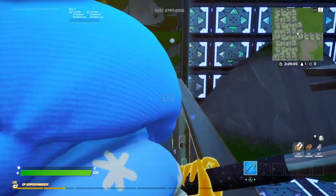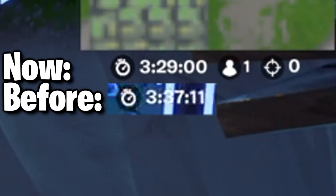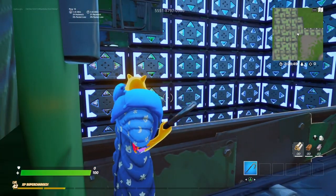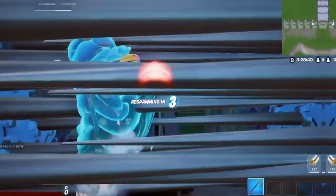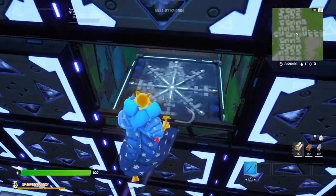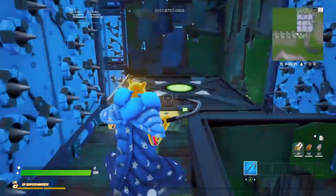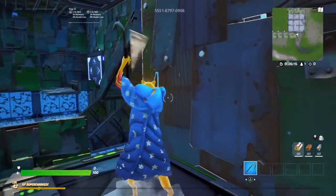Oh my god, I finally got it. Look at the time now and compare it to what the time was when I first entered this level — that's how many minutes it took me to get it once. Now let's hope I don't mess this part up because it's super easy to mess up. And if you mess up, you've got to do the bouncer room all over again. Yes! Oh my god! I got it a second time, this time a lot faster. We beat the level — actually that wasn't even a level, it was a mid-section. We're on to level four now.